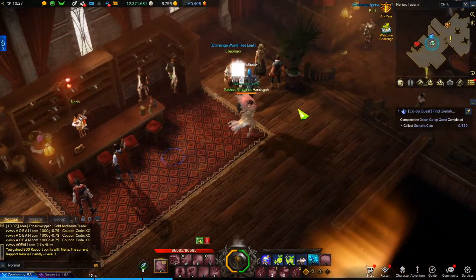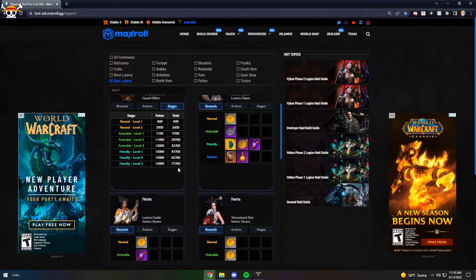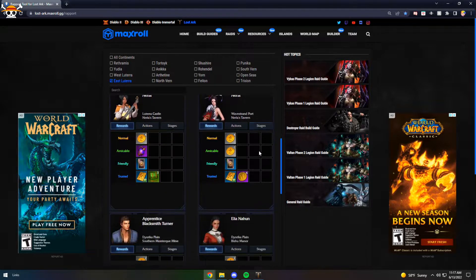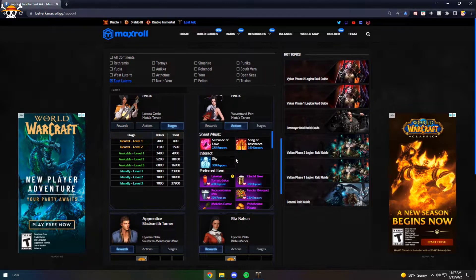I will leave a link in the description, but Maxroll has a rapport tool where you can go through all of the NPCs and see how many points it takes to get them to Trusted, as well as what emotes, songs, and gifts they like. There are going to be songs or emotes that you don't have, but I recommend looking into where you can obtain them. If you don't have to use too many resources or go too far out of your way, I recommend getting those emotes or songs since in the long run they give the most points most consistently.